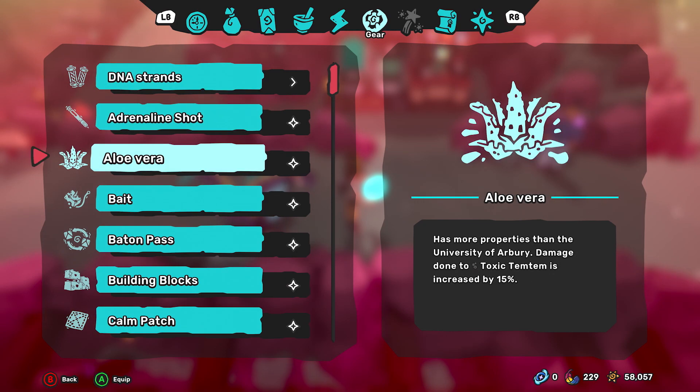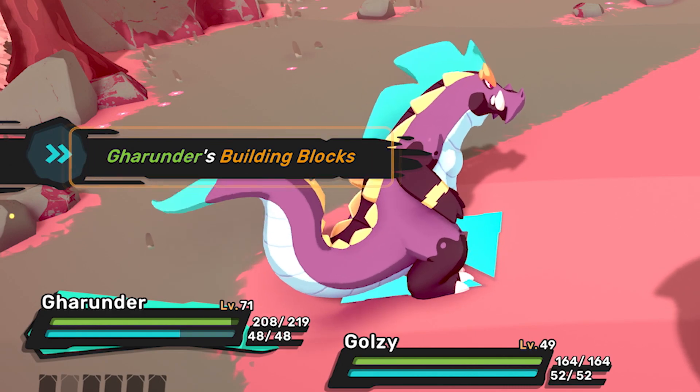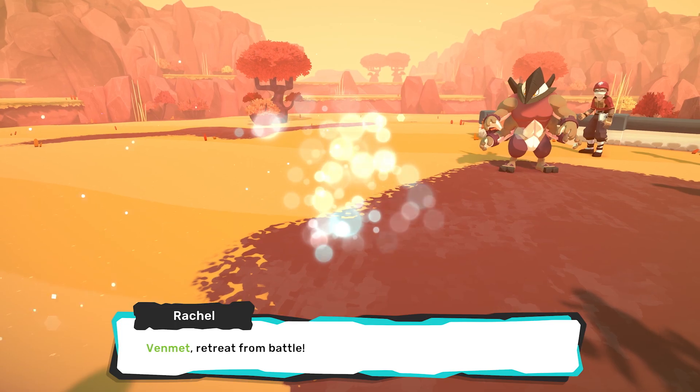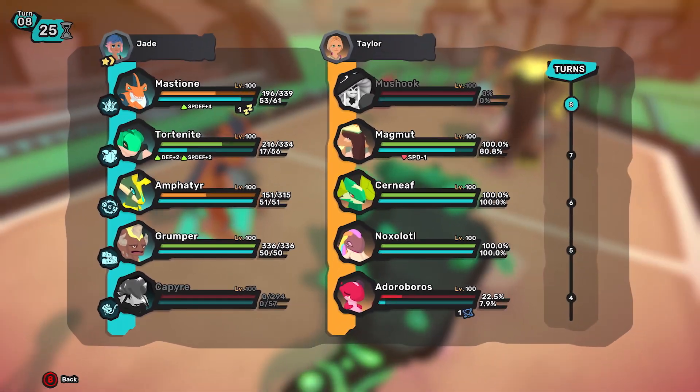Pay attention to what gear the other Tems carry and what items you have in your backpack that might be able to give you a competitive edge. Don't be afraid to switch your Tems in combat, and be sure to study your battle log to learn from any mistakes you make.